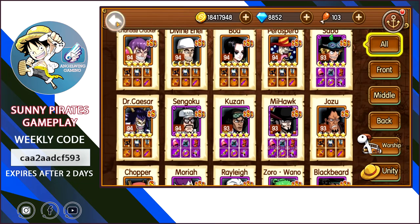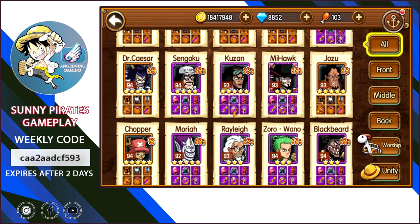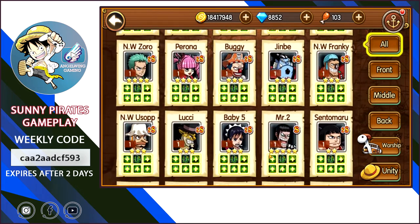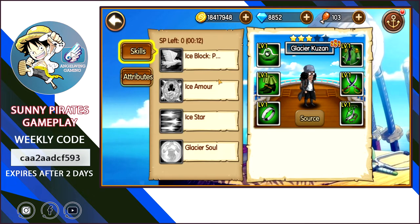After an event finishes and the next one comes, you will upgrade your characters and progress further, doing more damage. My goal was to acquire every single character I am able to get — the only three were Katakuri, Luffy, and Big Mom. Now a new character came out: Glacer Kuzan. I had already seen him in a Chinese server so it wasn't new for me, but he looks amazing.